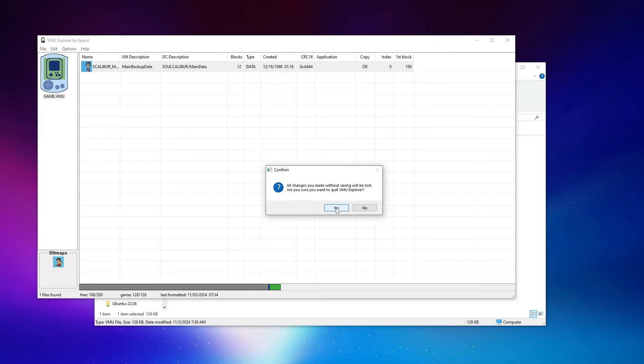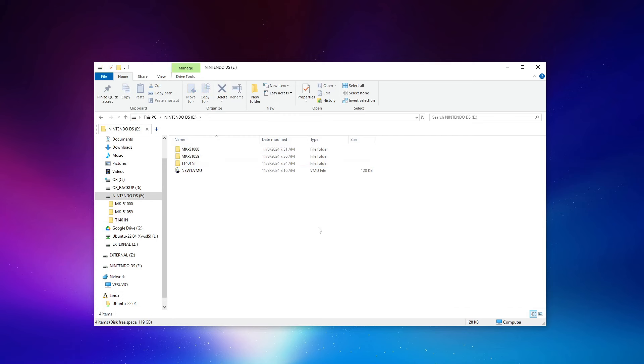All three virtual VMUs were created and the appropriate save file resides on each one. There's one VMU you can ignore — that's one I manually created on the micro SD earlier before the video started. Let's switch back to the console, because I want to show that if we boot up Shenmue and it detects the pre-existing virtual VMU, it won't prompt us to create a new save file. Since I didn't make any progress it'll start from the opening sequence, but the auto-detection and VMU loading will be working.